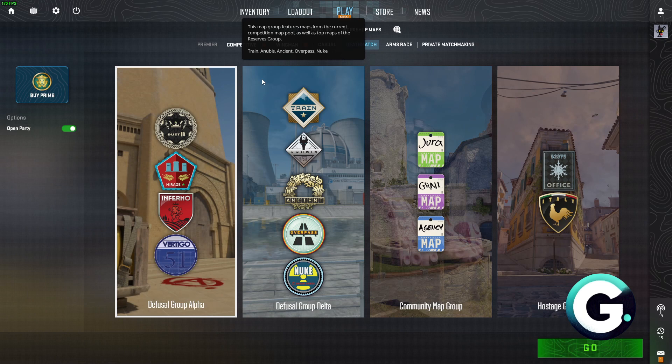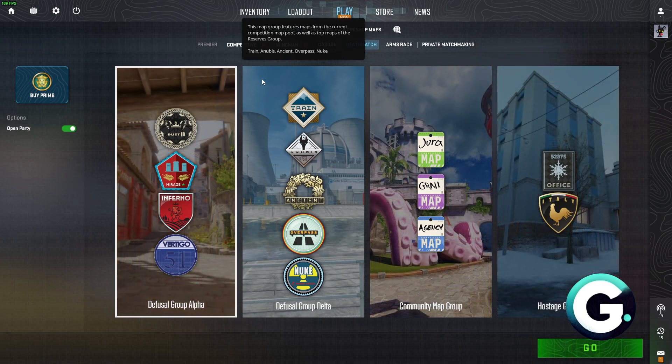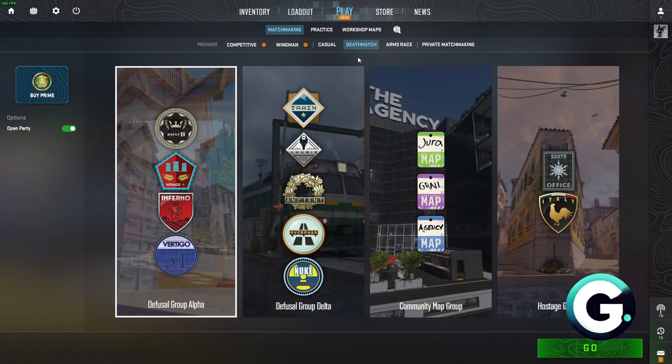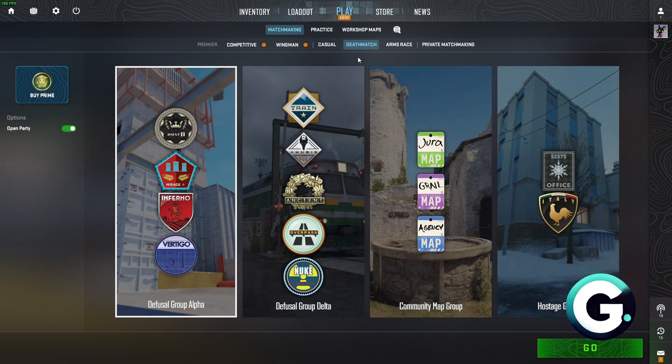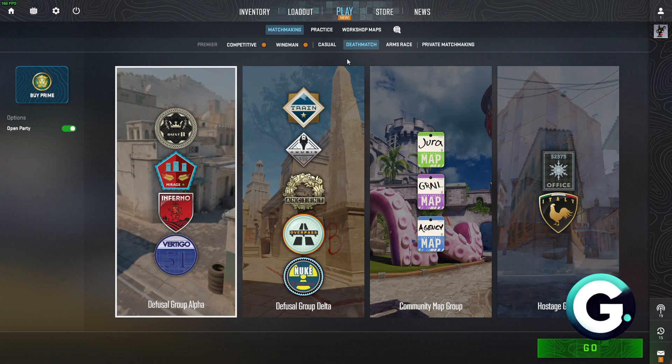To get yourself a premier account or a prime account, you just have to progress through your Counter-Strike account and level up to level 10. Right after leveling up to level 10, you will simply get a premier account. That is the free way to do this.